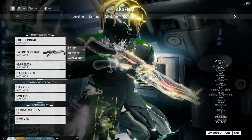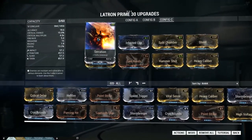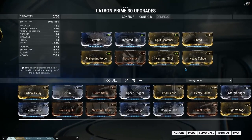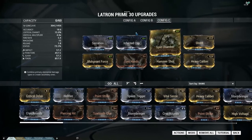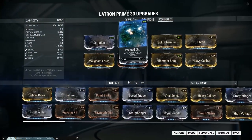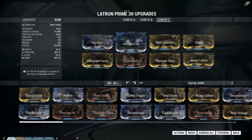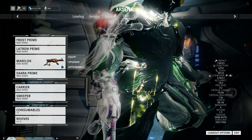For your primary weapon it's the same deal — you start at the top-left mod slot and work your way across. If your mod layout is wrong, like Serration placed far down the list, you'll need to switch your polarities. The drain doesn't seem to matter a whole lot in this mode. Whether you stack Split Chamber before Infected Clip or Infected Clip before Split Chamber doesn't really matter. I have to go a certain route because I have zero capacity. You should take mostly level-three mods into your conflict since you don't gain any XP from it.